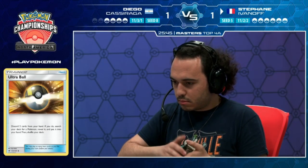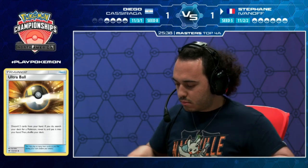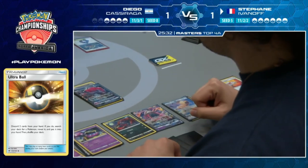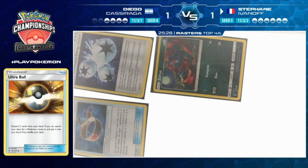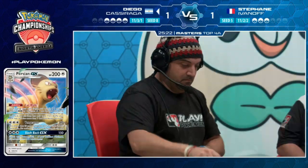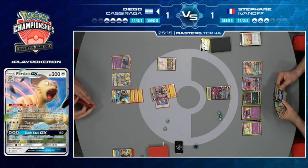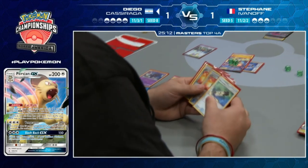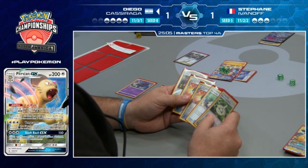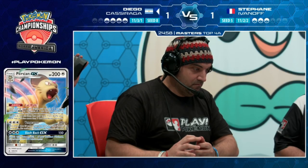We're going to see a Communication. Diego has Guzma to bring up the Mew no matter what. We see Tapu Lele go to Stefan's hand, and Guzma - maybe Stefan wants to Guzma the Zerora to get rid of the free retreat, making it harder for Diego. Persian GX comes out - Stefan needs that Persian GX to swing at the Tapu Koko. He can't use Catwalk but he's protecting the Meowth.